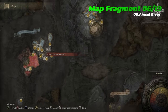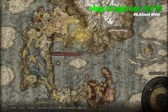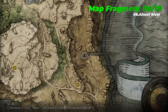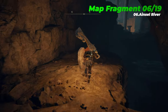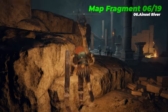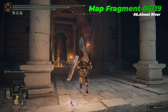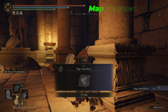The sixth map fragment is Ainsel River, which is located near the Ainsel River Downstream Site of Grace. Ainsel River is an underground area that can be accessed via the lift at the Ainsel River Well in Eastern Liurnia, just northeast of the Eastern Tableland Site of Grace. Bear in mind you'll only be able to explore the small initial section when descending the lift. The larger portion, including the Lake of Rot, is much higher level and will be covered later in this guide.